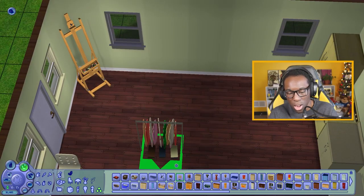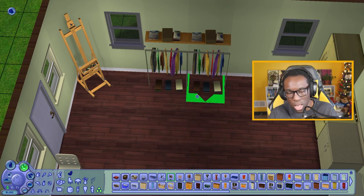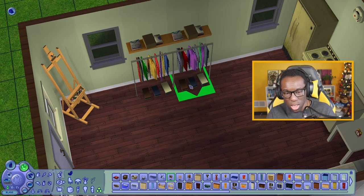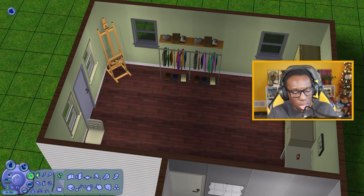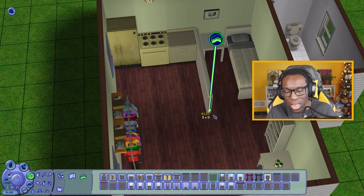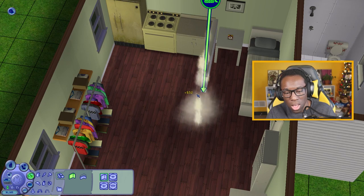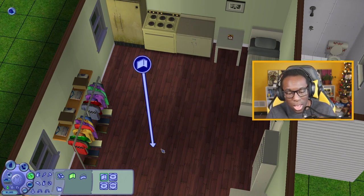We'll put our clothes over on this side, run it here, then one right there. I'm going to change the color to a different one so it looks different. I think it would be nice to separate some of the walls — separate the bedroom like that. I actually kind of like it that way. We might just do that, but I also want to replace the half wall.